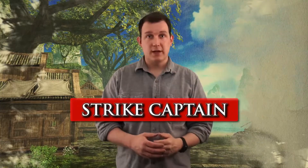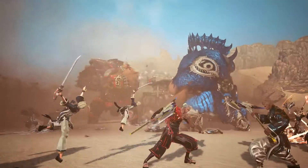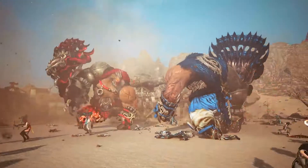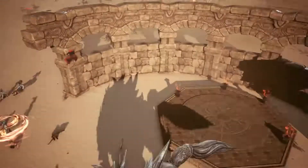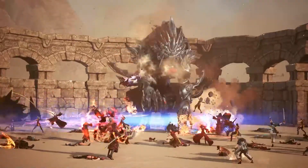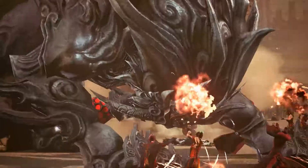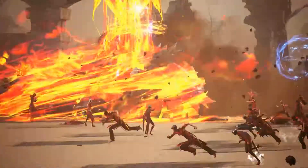Now let's talk about the three main parts of Faction War. First, the Strike Captain. The Strike Captain is located in the middle of the map. Defeat the enemy Strike Captain to destroy the enemy's gate with your Strike Captain. Second, the Iron Fang. Defeat Iron Fang to receive a buff that increases your attack power by 50% or your defense by 30%. Defeat the Golden Iron Fang to receive both the attack power and defense buffs.